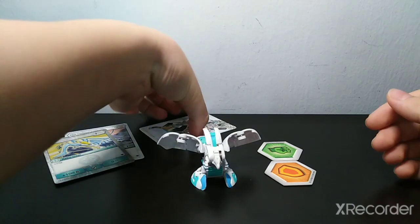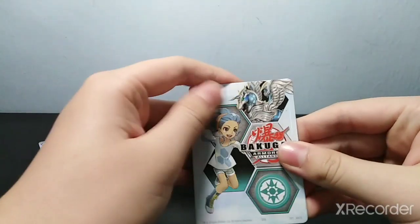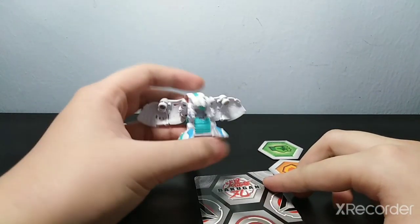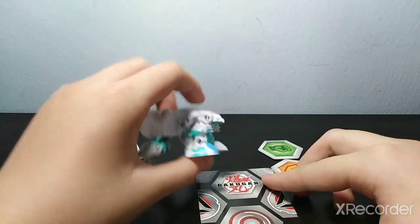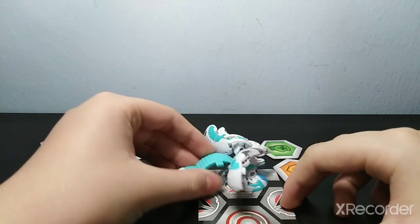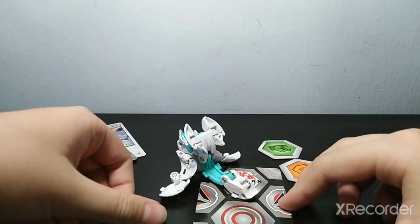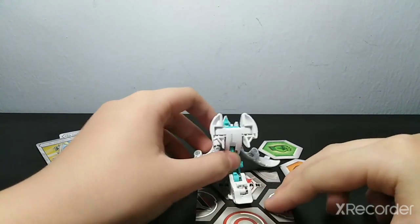Here's the Gate Card — the Gate Trainer. I really don't understand how Bakugan Ultra has to play with Gate Trainers, because if it lands on it, it'll just be like that. It doesn't make any sense.